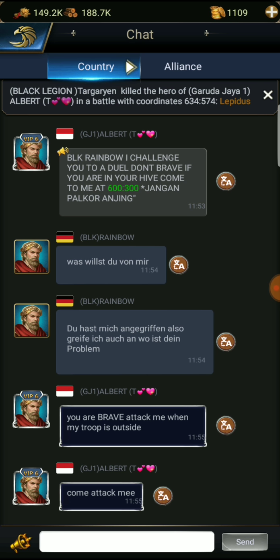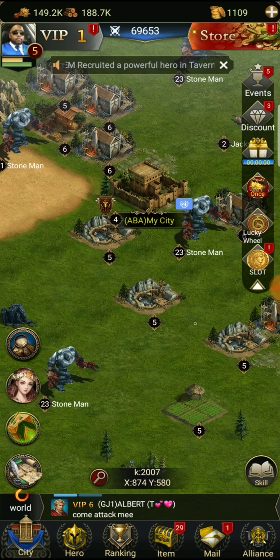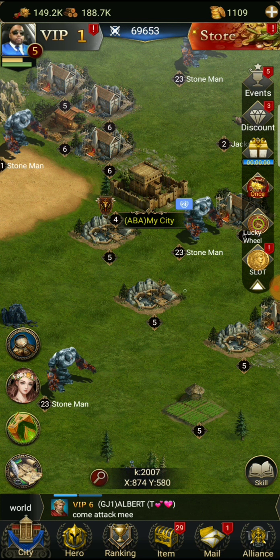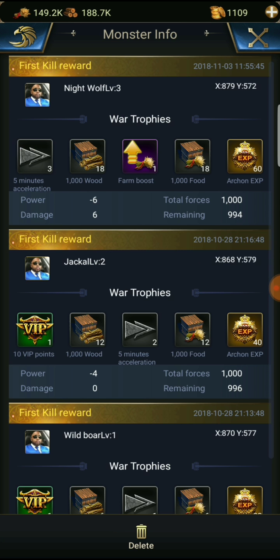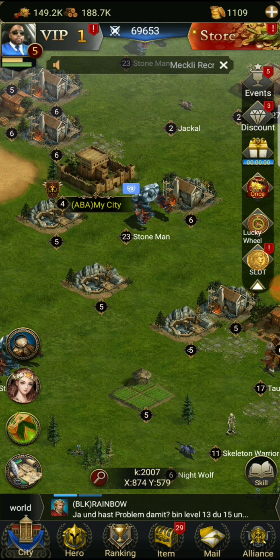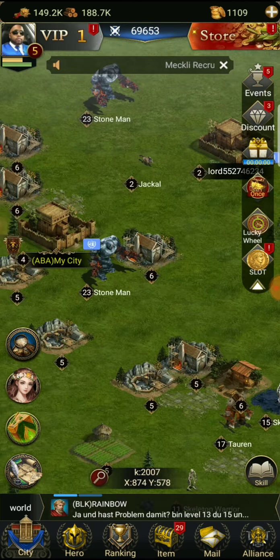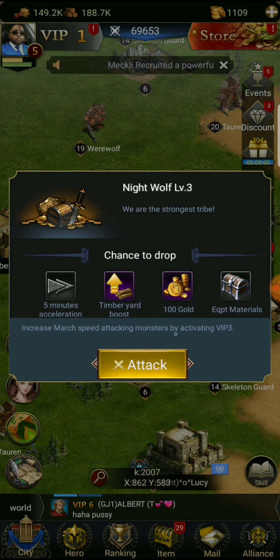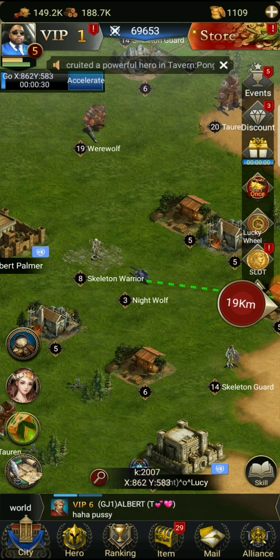Let's check out the country chat - we can probably find somebody there. Some people are actually attacking people - that's nice. Our march looks like it came back. First kill reward - Night Wolf level three, successful! If we can find a few more of those monsters and keep killing them, we'll get some pretty good resources.